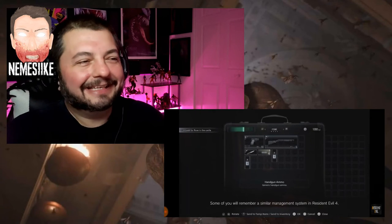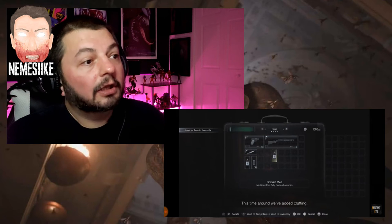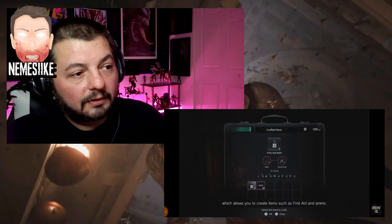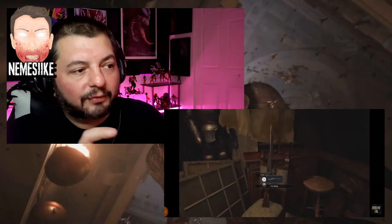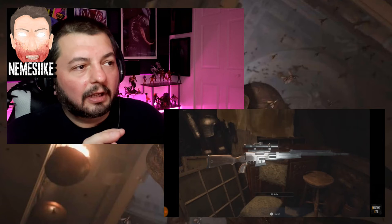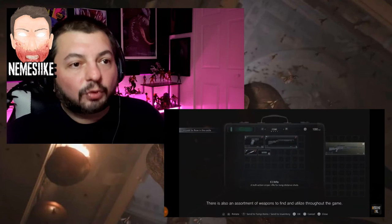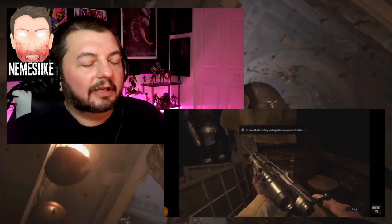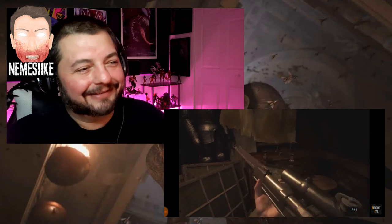When enemies are nearby this time around, look — there's crafting, which allows you to create items such as first aid and ammo. So you can still do crafting, but there's also a Resident Evil 4-style inventory. I think they're doing that on purpose because I think we're going to get a Resident Evil 4 remake at some point.